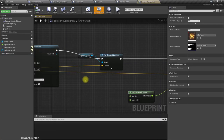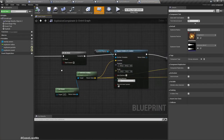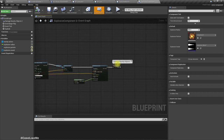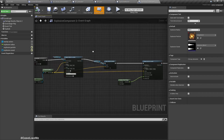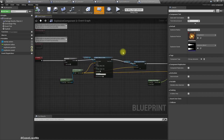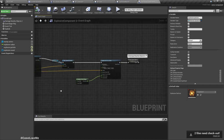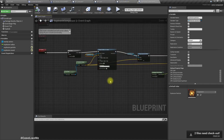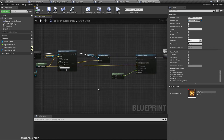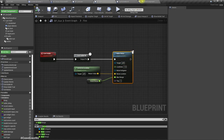If I open one of these explosive barrels, the explosion happens through the explosive component. If I add noise to this explosive component — make some noise here — then all the actors that explode, like grenades or barrels, will have the noises implemented because they are reusing this explosive component for their explosions.